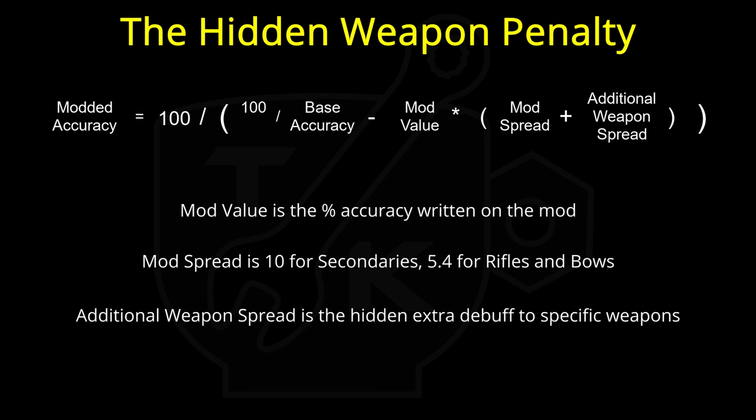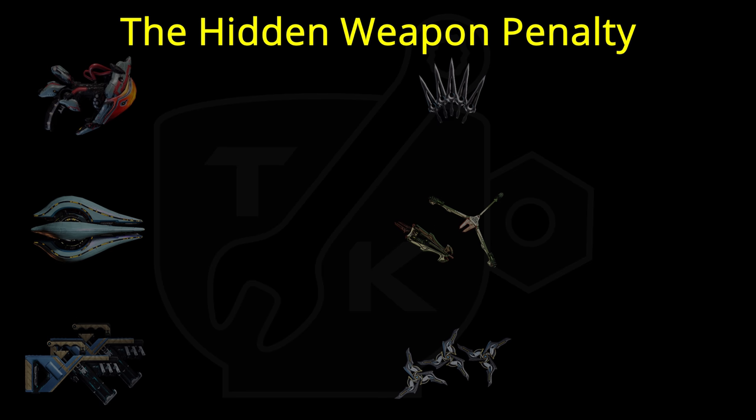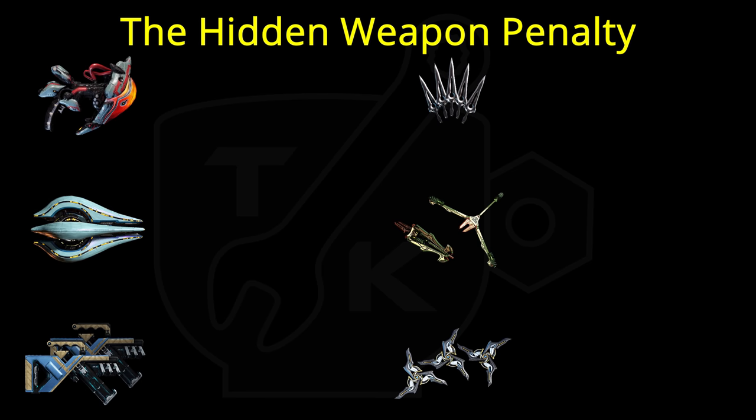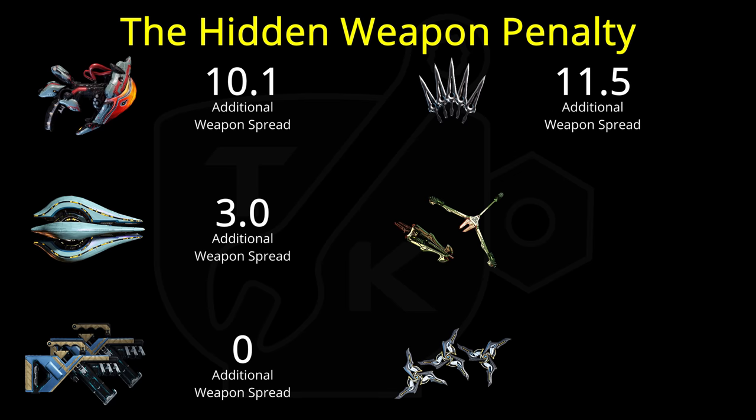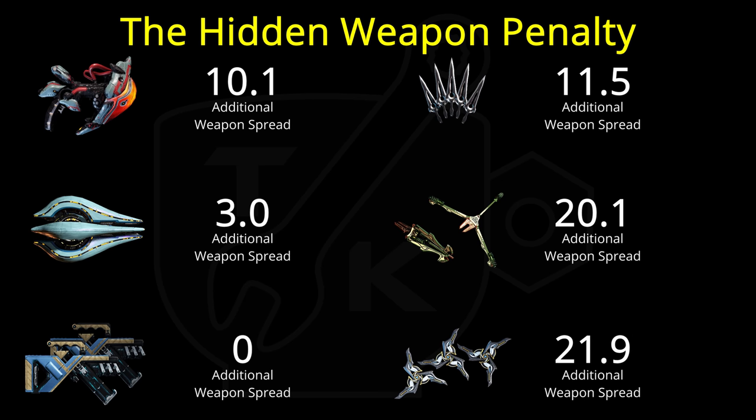So not only do we have an equation that's not a simple percent reduction in accuracy, but the debuff includes a completely hidden stat. By running it backwards, we can unearth these hidden modifiers for the 6 weapons highlighted earlier. Tenet Diplos have no additional weapon spread, but the Gamma Core has roughly 3.0. The Kuva Nukor is about 10.1, the Despair is 11.5, the Sancti Castanas 20.1, and Hikou Prime 21.9.